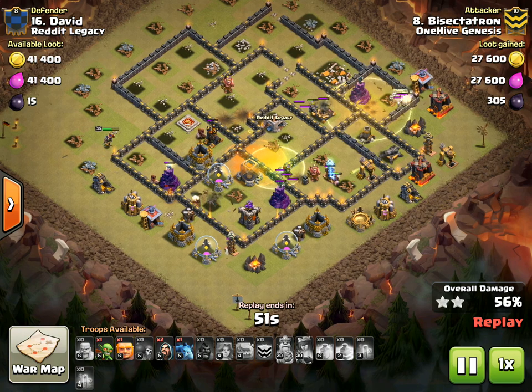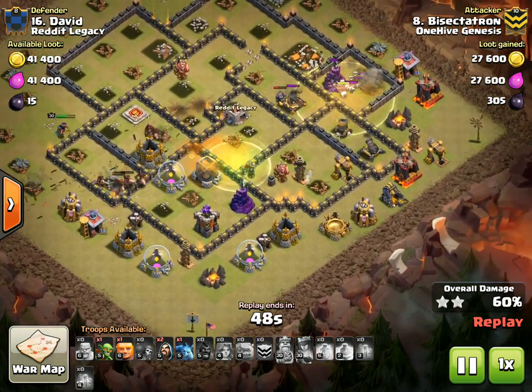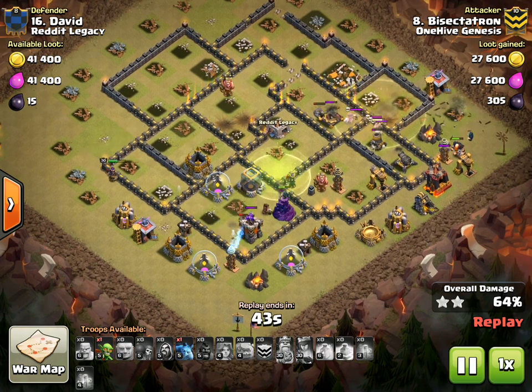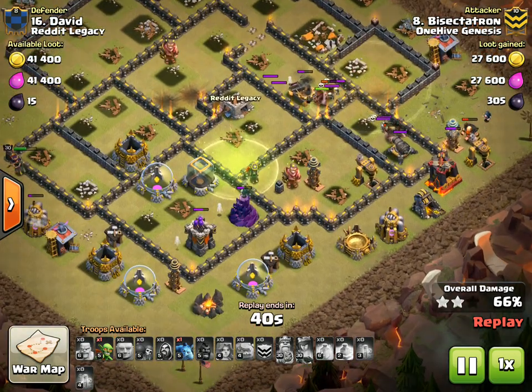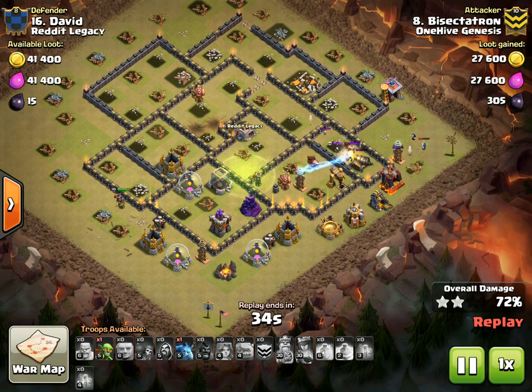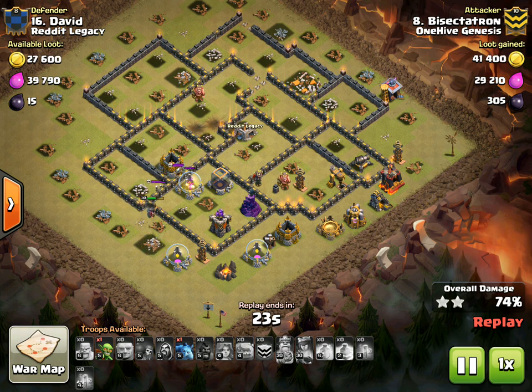There was actually only one Tesla where I predicted it, but all these troll teslas on the outside kind of thinned out my hogs — I wasn't expecting that. I tried to go in for that last one but everything got spread out in a weird way. Typically you want to move through each part of the base as quickly as possible, but this guy put all these troll teslas on the outside so everything got surrounded by defenses. Anyway, hope you guys enjoyed the live attack — wasn't a three star, but thanks for watching. Bisectron out.